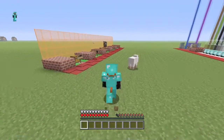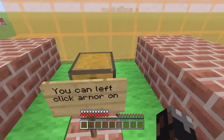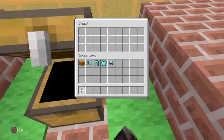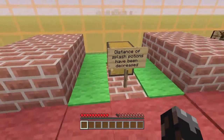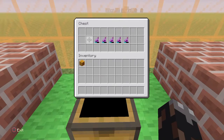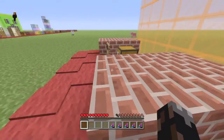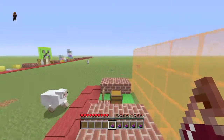While you're on the run and you don't have your armor on but it's in your hotbar, just scroll over and click it. Now the second thing: last update they increased the distance of splash potions, but with this update they decreased it.